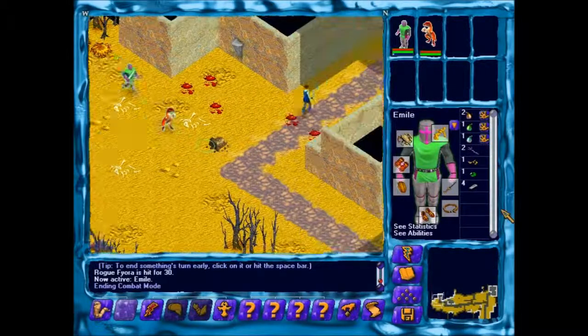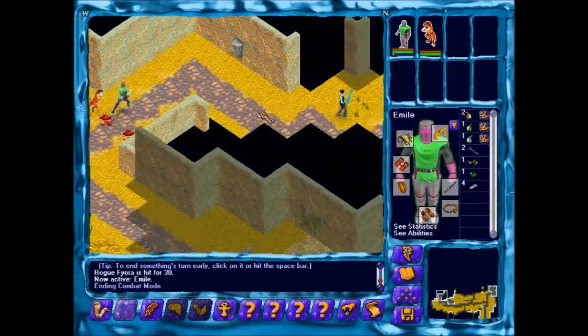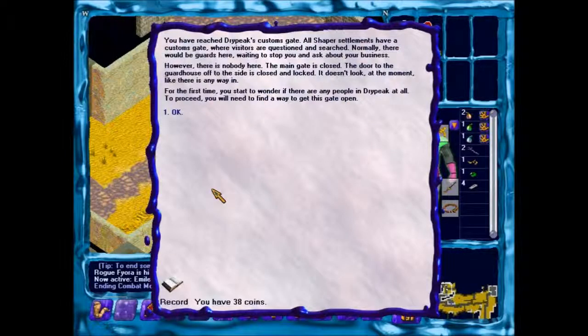Bars of iron are heavy — they do have a use though, you'll see later. You have reached Dry Peak's customs gate. All shaper settlements have a customs gate, where visitors are questioned and searched. Normally, there would be guards here waiting to stop you and ask about your business. However, there is nobody here. The main gate is closed, the door to the guard house off to the side is closed and locked. It doesn't look, at the moment, like there is any way in. For the first time, you start to wonder if there are any people in Dry Peak at all. To proceed, you will need to find a way to get this gate open.